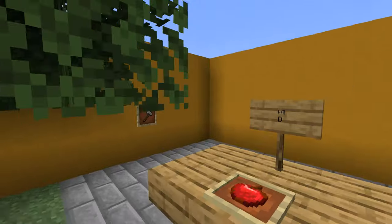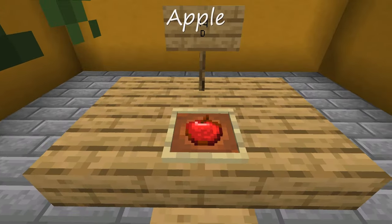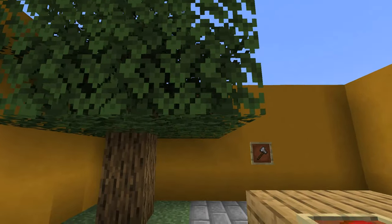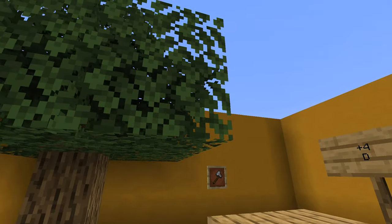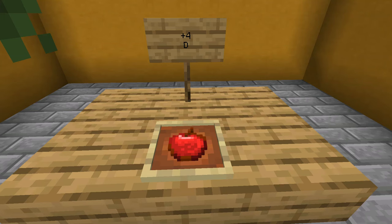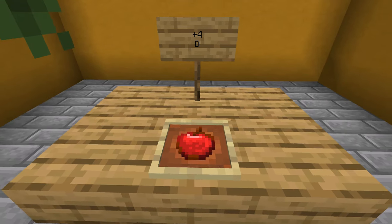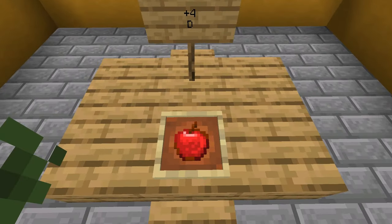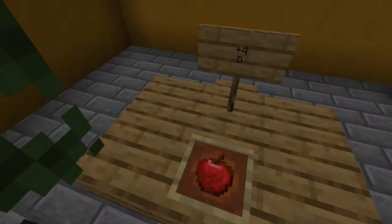Finally in this category, we have apples. When chopping down oak trees or dark oak trees, either by breaking the leaves or allowing them to decay, you may get some apples. Apples restore four hunger points and they're D tier for saturation — still not that great. It's better to save these; like with the melons, they can be combined with gold eventually, and we'll get to that near the end of this video.